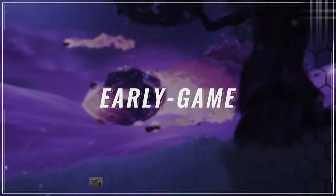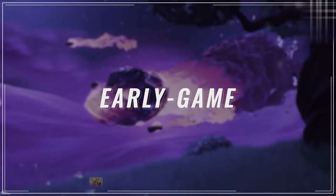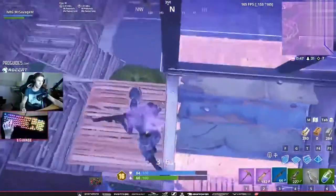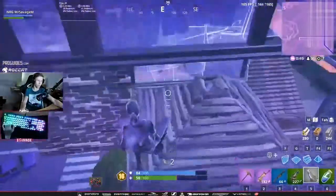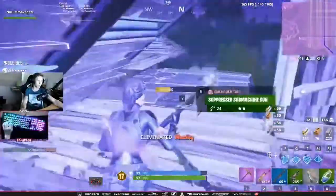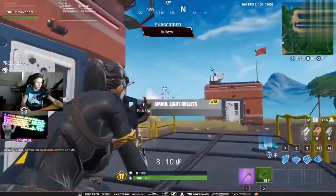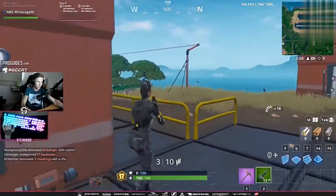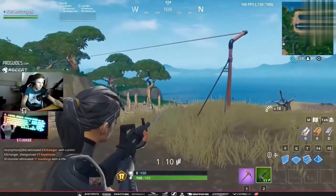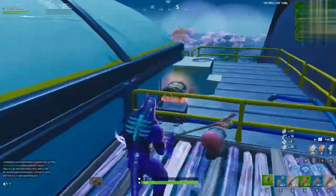Let's start with the early game. The start of the match can often be the hardest part, plagued by heavy loot RNG and third parties, so you've got to be smart about how you approach fights. The first factor is your resources. From the moment you land, this comes into play. If you manage a great landing and can get a rifle before your opponents finish their drop, why not lay in a few rounds? You might pick up a kill.